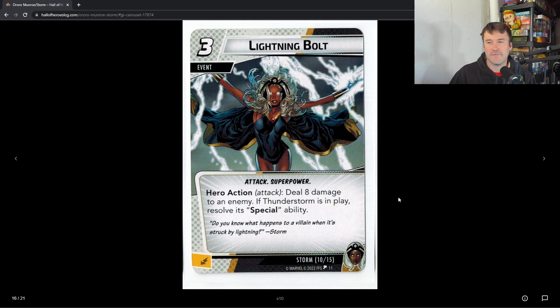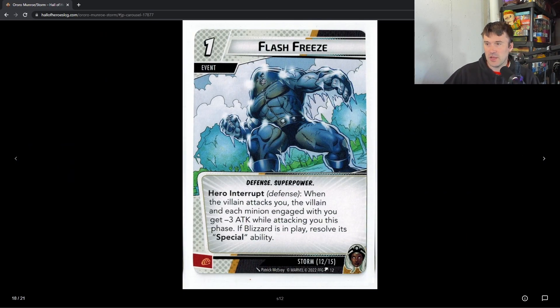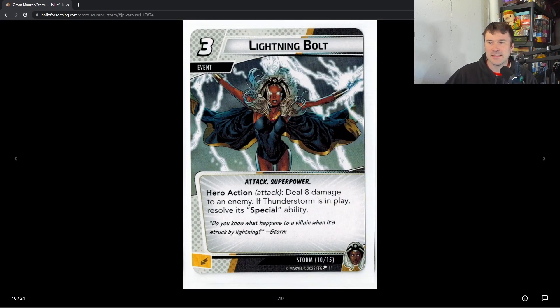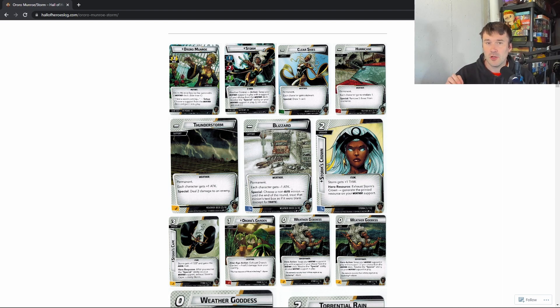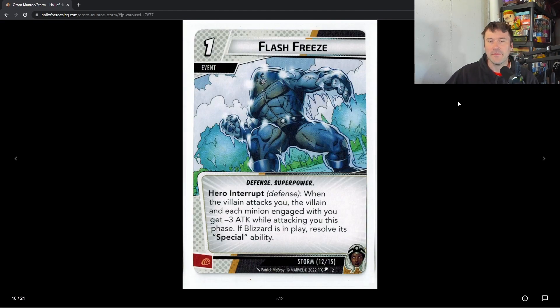I found myself playing Storm in more Aggression-type decks. Justice was okay, Protection I didn't really love for her. In Aggression there's a one-cost four-damage Aerial card that's really cheap, and since her own kit is expensive I want to use cheap aspect cards alongside it. All of her key cards are Superpowers, so Death Focus is very important. She has a built-in resource generator with Storm's Crown. With the announcement of Rogue and her X-gene card that can be used as a resource generator for hero-specific cards, Storm is just going to get more and more powerful.